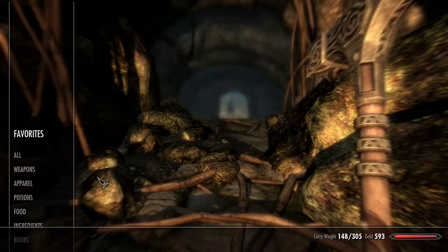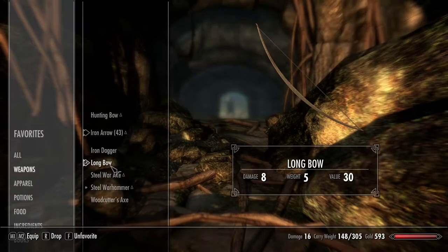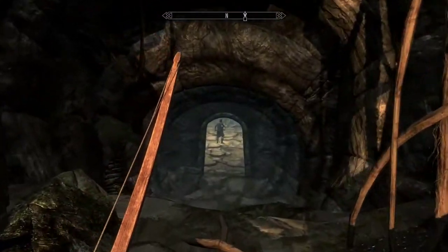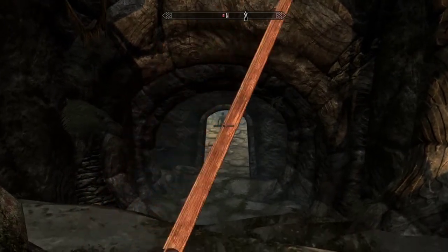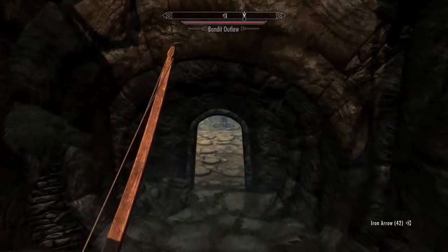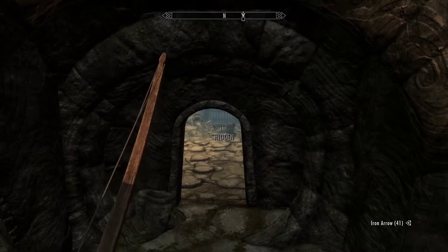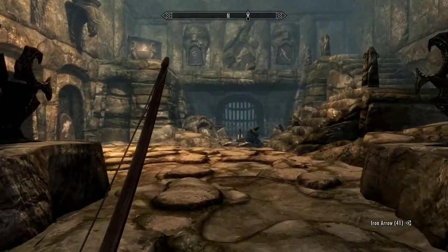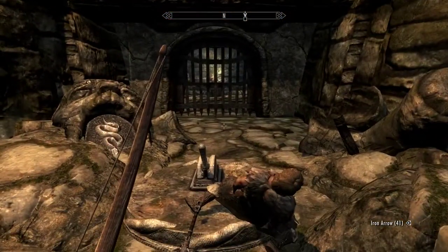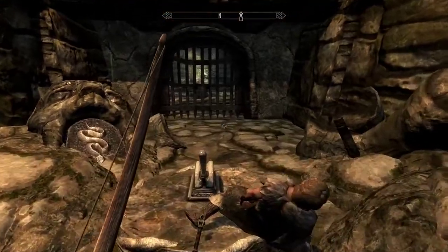Oh, another bandit. I have to put a shortcut on the bow — longbow, favorite, assign to three. Okay, sneak. I think if I hit him while sneaking — what happened? Did he touch the lever and he died? Oh yes, there are arrows coming out of those things!